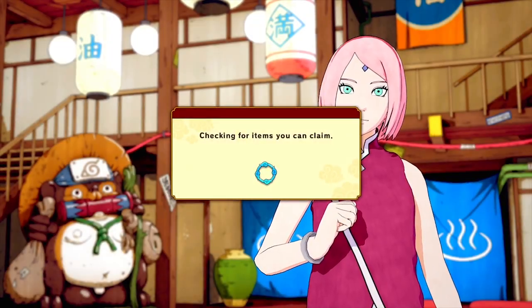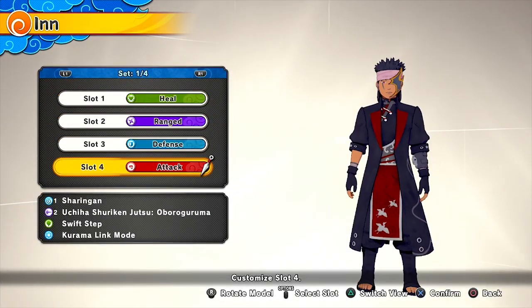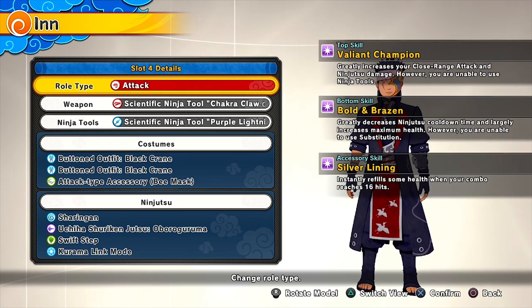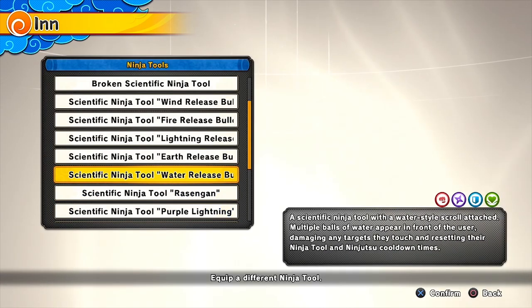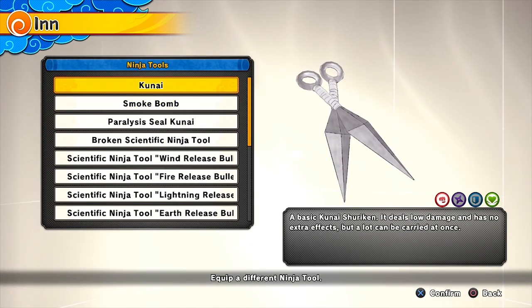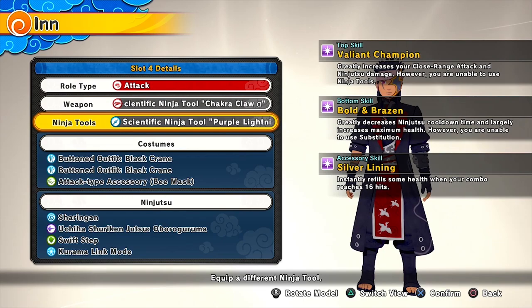The Black Crane outfit's skills are actually really good. So here, as you can see, the Valiant Champion Graced increases your close range attack and lets you deal more damage. However, you're unable to use ninja tools — so any ninja tool, you won't be able to use. But at the same time, it does increase your range attack, so it's really good.